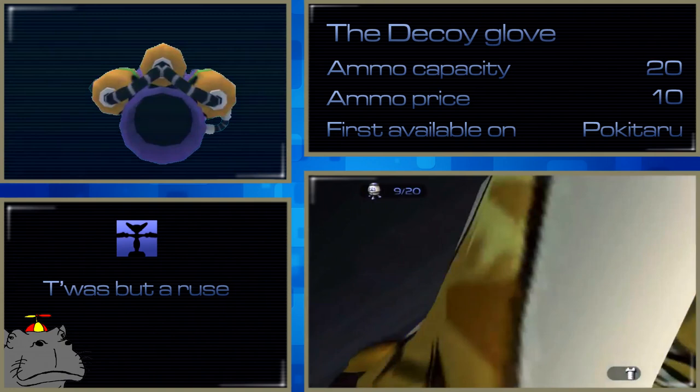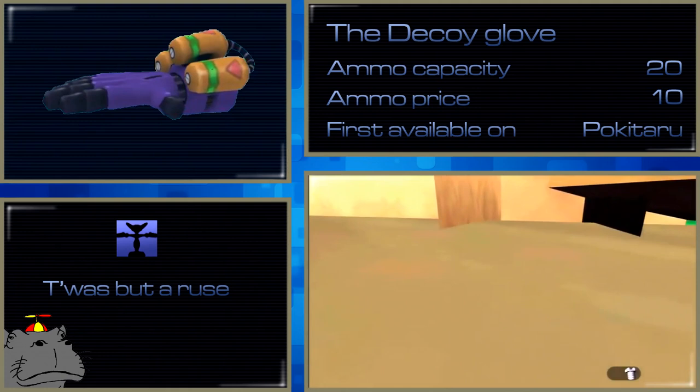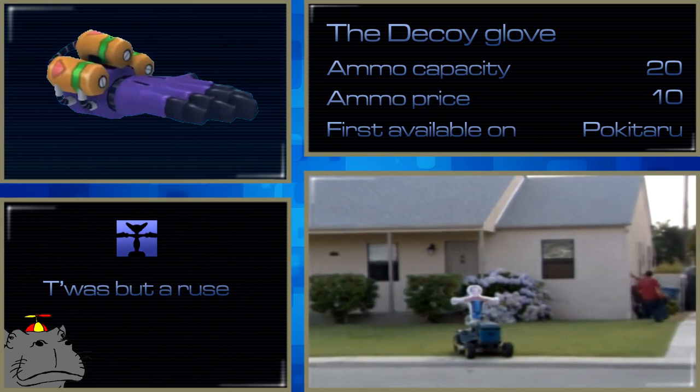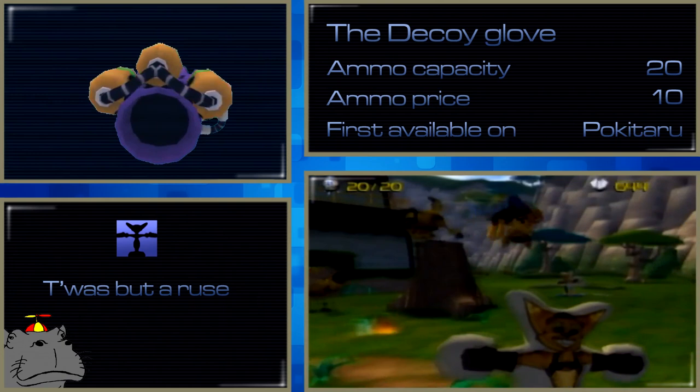The Decoy Glove is more of a gadget than a weapon. The ball you throw blows up into an inflatable Ratchet that acts as a distraction — even if enemies are looking right at you, they'll switch priority to killing the dummy. This weapon is really useful if enemies won't let you get your bearings. You drop a few down to keep them busy, walk away, turn around, and ready something like your Bomb Glove and blow them all up. The only downside is you can't have that many out at once and they get destroyed quickly — you usually need to throw out three, which really chews through your ammo supply.